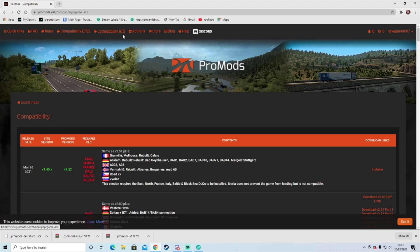ProMods ATS has also dropped as well, so there might be a tutorial video on how to install that. All you do is come to ETS 2 compatibility, come to the installer. So you want to download ProMods 2.41.